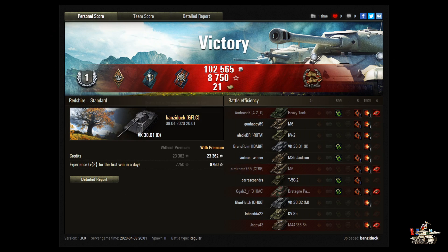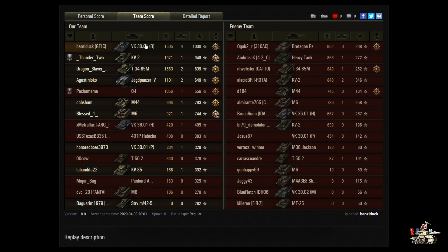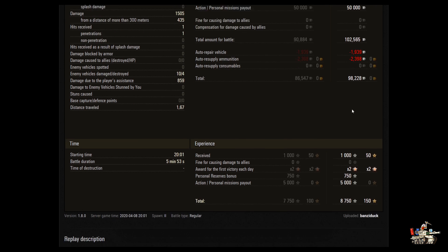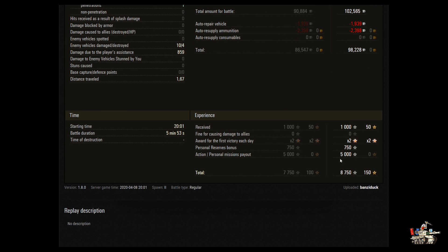I got a first class out of it — Bruiser, Fighter, Fire for Effect, and Confederate. 102,565 in credits, 8,758 in experience, and 21 bonds — obviously tripped some form of mission. I did 1,505 in damage, got four kills for a base XP of a thousand. Fired 22 shots, of those 19 hit, and of those 12 penetrated — not bad but not great on shot-to-hit penetration. I detected for 859 and hit one shot from 300 meters out.